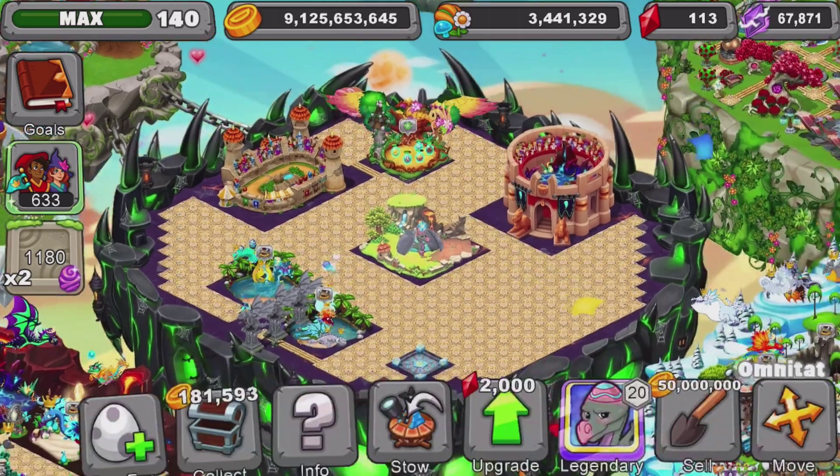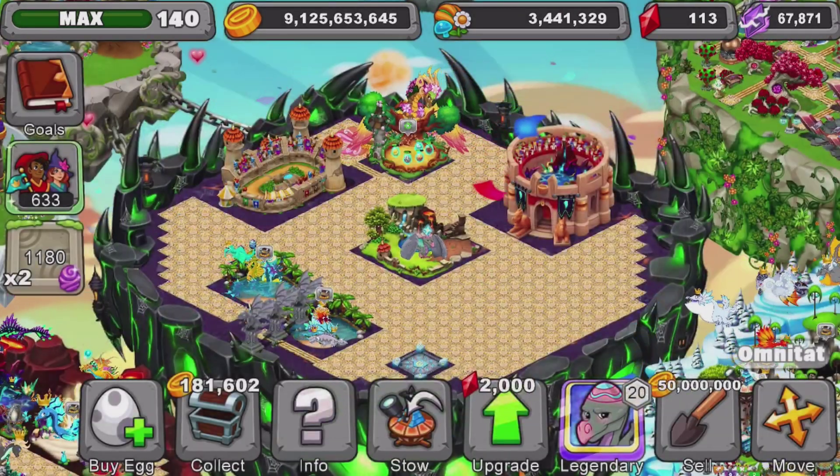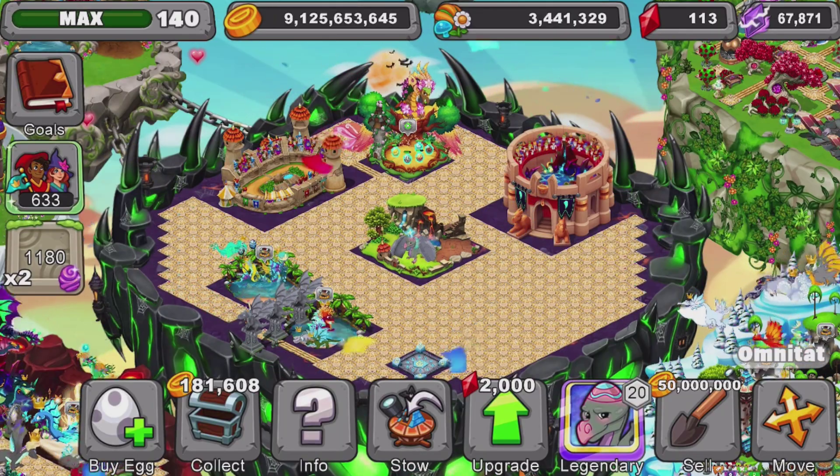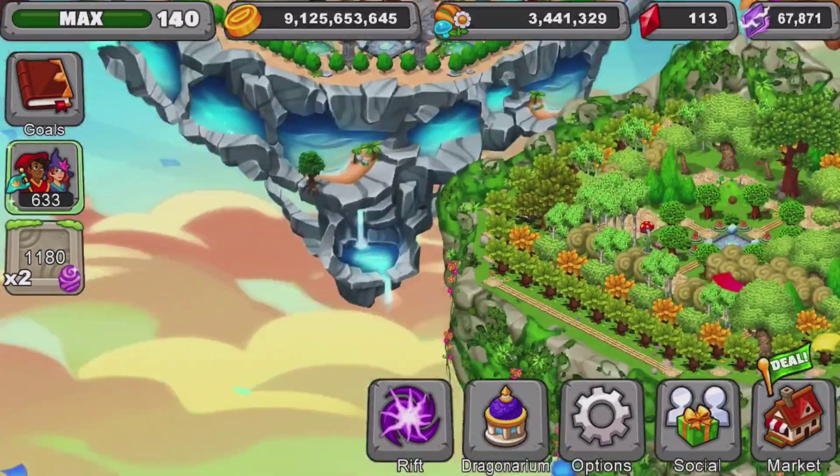So the first step we need to do is get a Stone Shell Dragon. Luckily for you guys, I have a Stone Shell Dragon right here. And the next step, which will be the second step, is to get the 10 Evolution Items. There are 10 items you can get, they're all shells, and all 10 of them are 10 different colors.